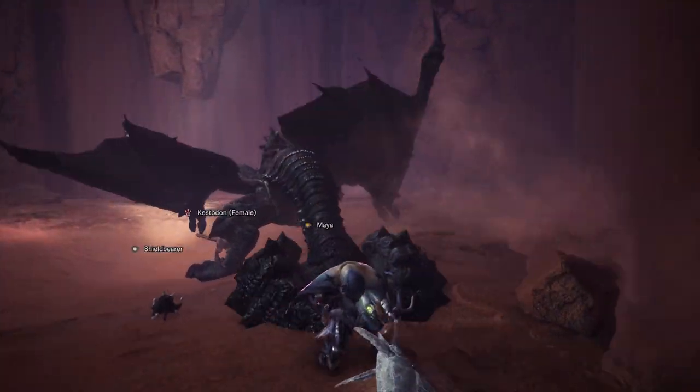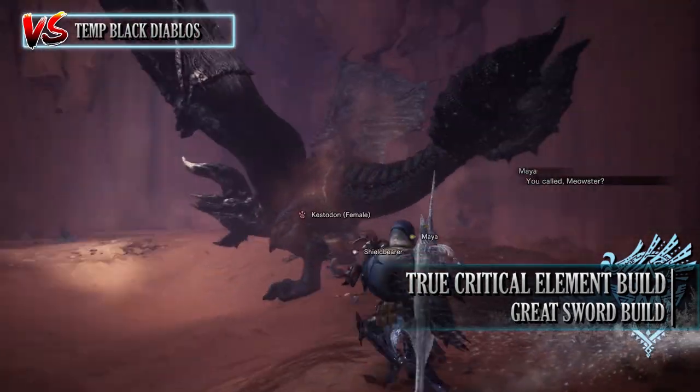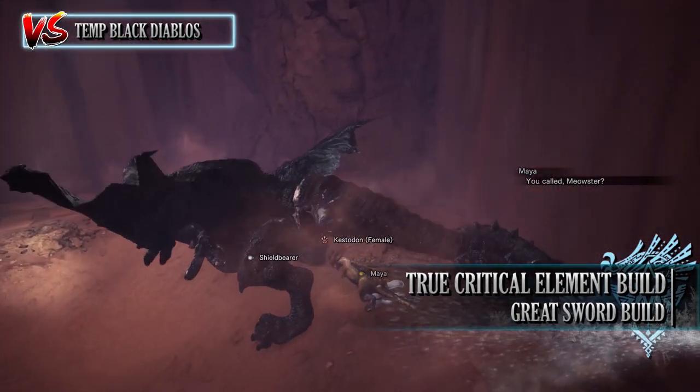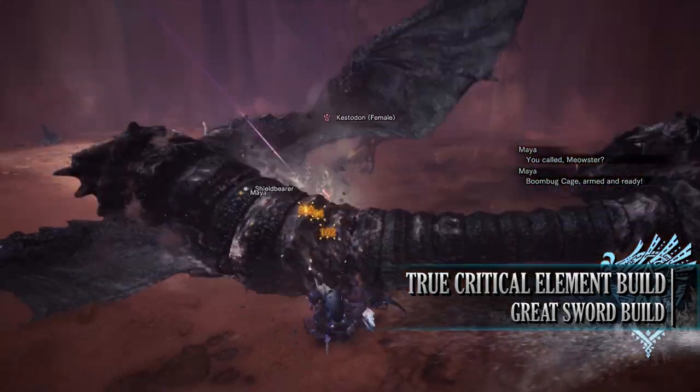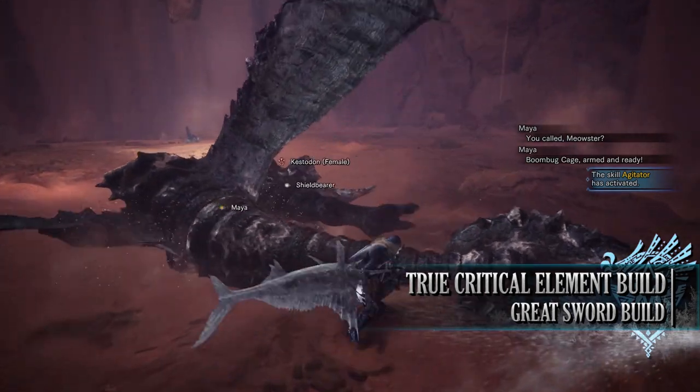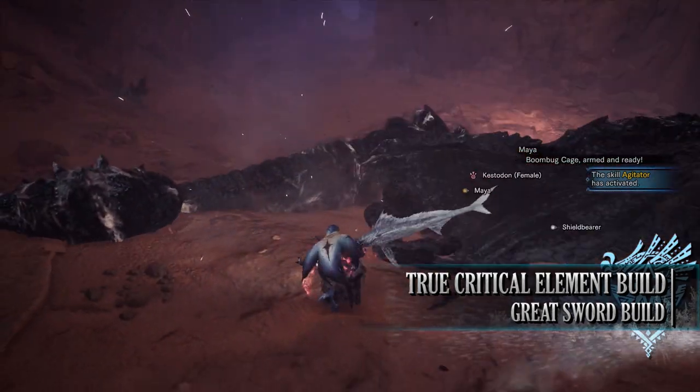Which brings us on to the next build, which is the True Critical Element Greatsword build. Now, elemental builds with the Greatsword have not always been the greatest, but I wanted to demonstrate a build that used an elemental weapon, and on top of that I wanted to make a build around this specific weapon shown in this video.